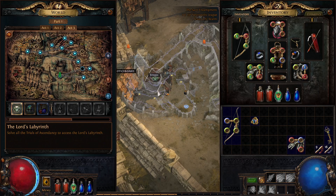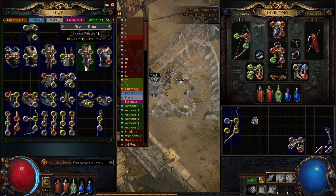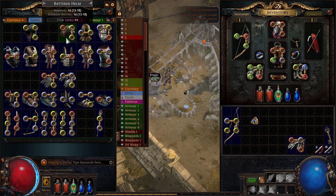Hello and welcome to another Path of Exile video. We're going to be unlocking Act 4, which unlocks four-socket crafting. You can imagine how powerful level 1 items are going to be if you can add four sockets to them. That's the whole reason we restarted again — we restart this game so much and always find new information, and we found out we can actually get four linked sockets on anything, even item level 1.